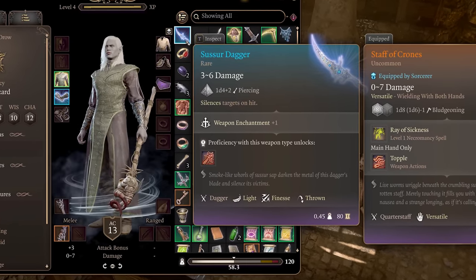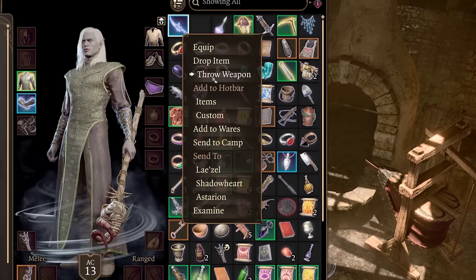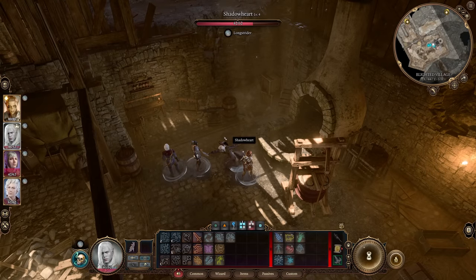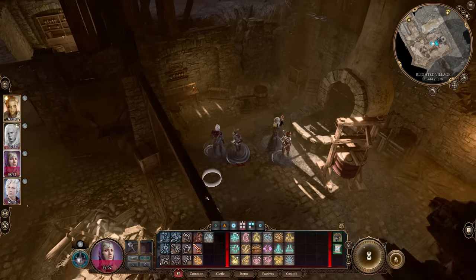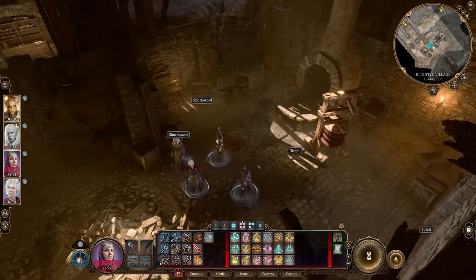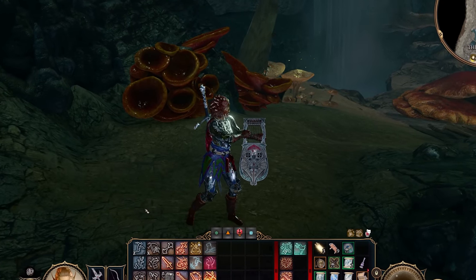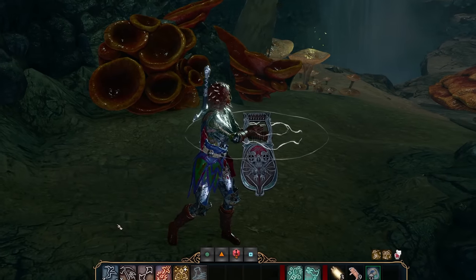I've read online to always choose the dagger so you can throw it and silence an enemy at will throughout the game. However, after testing this, not only does throwing a Sussur weapon at an enemy not silence them, the dagger specifically disappears permanently after throwing it. So I wouldn't count on this weapon being something you hold on to for the entire game. Also, the Spider Lyre from Minthara has new artwork and looks more arachnid-like than before. Really nice visual updates.